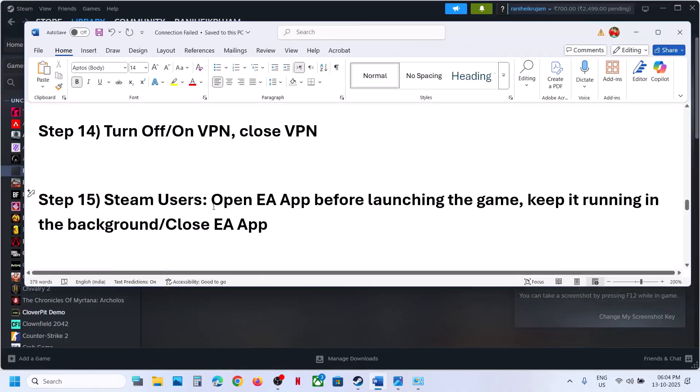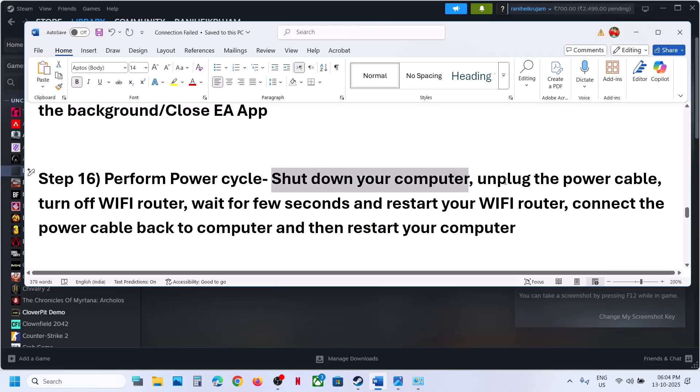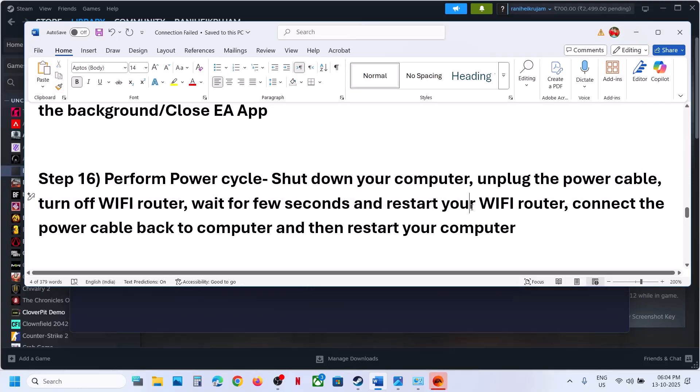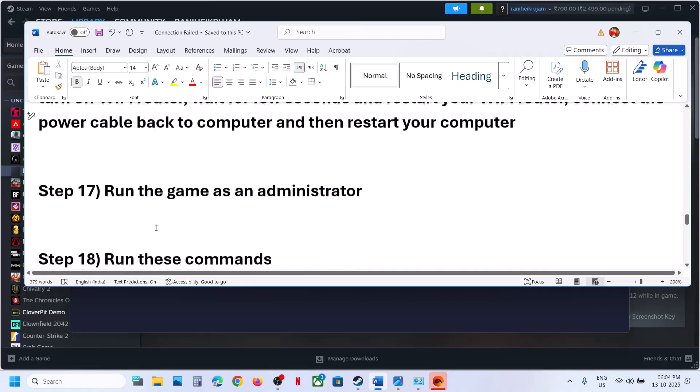The next step is to perform a power cycle. Shut down the computer, unplug the power cable, turn off the Wi-Fi router, wait a few seconds, restart the Wi-Fi router, connect the power cable back to the computer, restart the computer, and then launch the game.